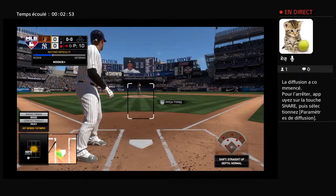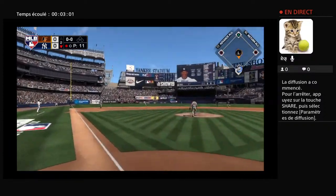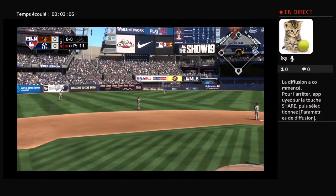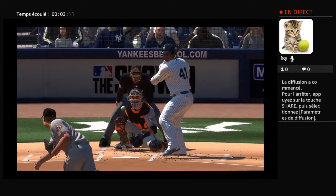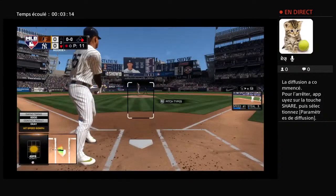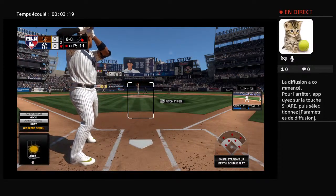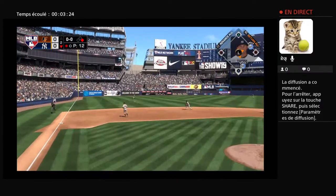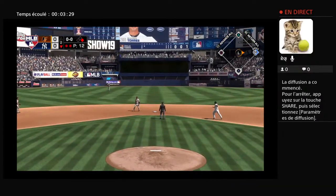Batting fifth, the third baseman, Miguel Andujar. He's first pitch swinging as he lines this one into left field for a base hit. That pitcher's got to be shaking his head right now — you've got to tip your cap. I'm always impressed when offensive players can come out of the zone and still make hard contact. That'll bring up Gleyber Torres as he swings and grounds it toward the hole, and that gets through for a one-out base hit. The relay, and there's out number two.